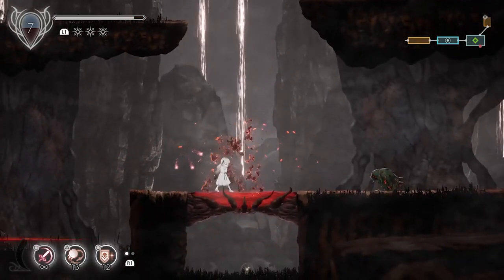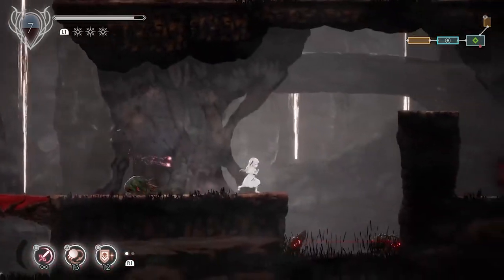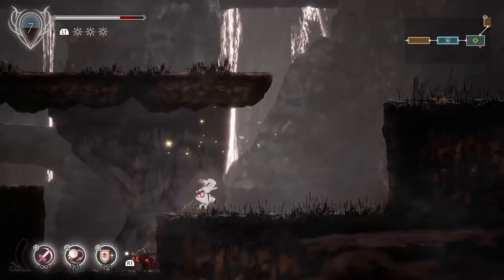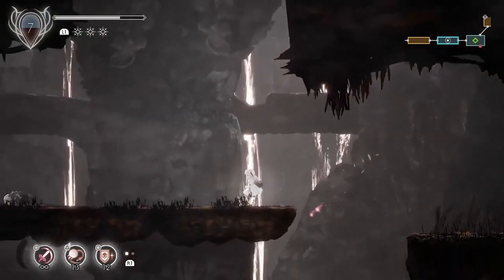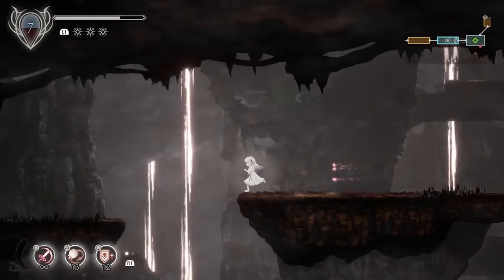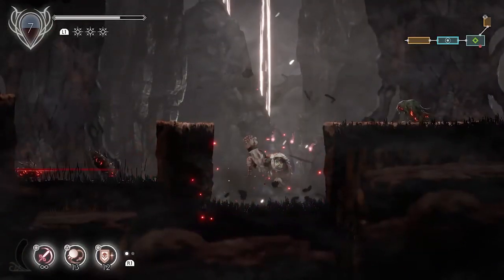If I try to Ground Pound here, you see it doesn't do anything. An important thing to note with abilities like the Ground Pound is that the further you fall with it, the more powerful it is. So if I Ground Pound from here, it breaks through.